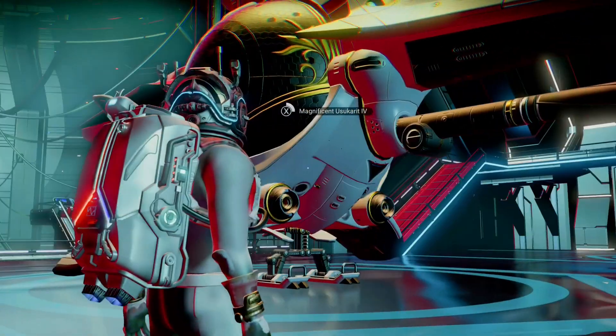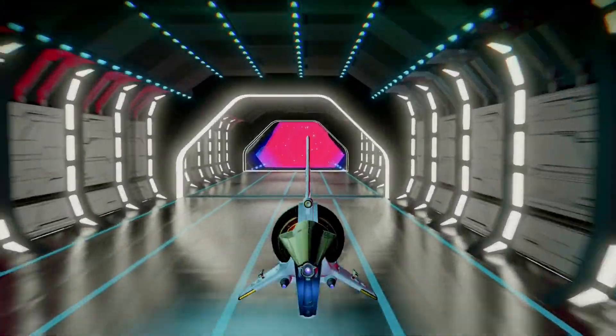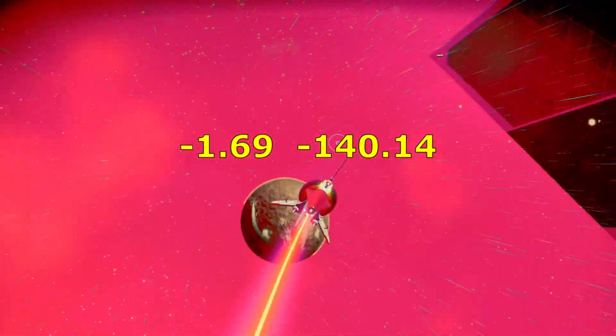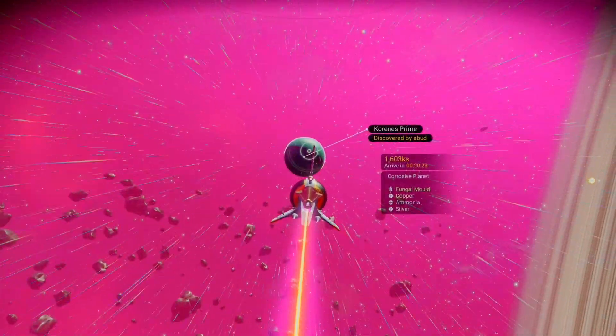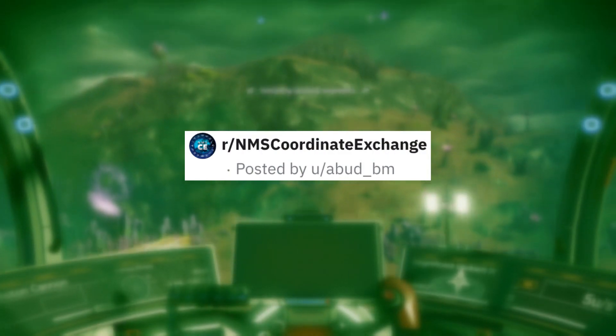Once you're back in the game, get into your starship and fly back to Koronis Prime towards coordinates: latitude minus 1.69 and longitude minus 1.40.14. I want to take this time to thank AbootPM for posting this amazing find to the No Man's Sky Koronis Exchange subreddit.